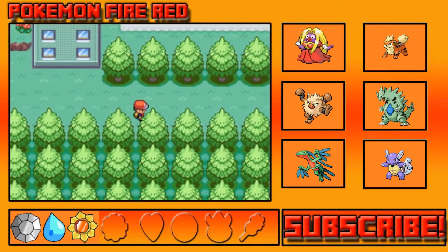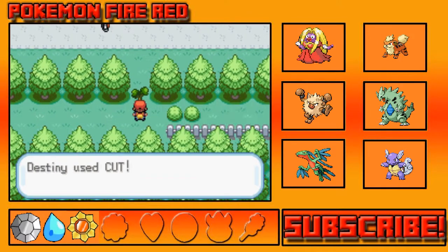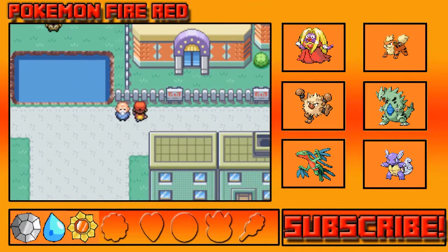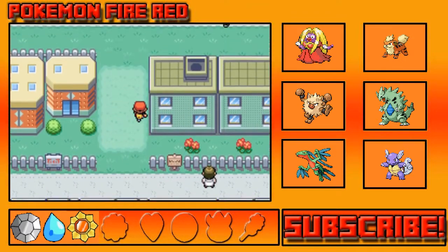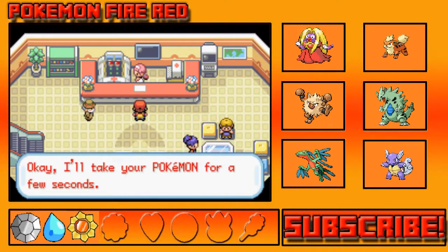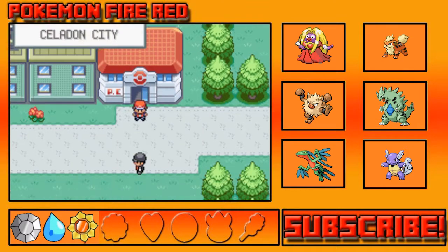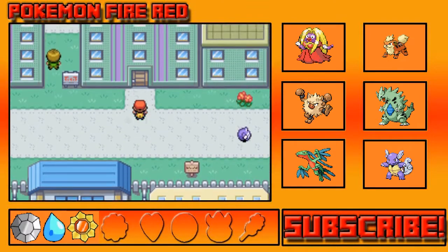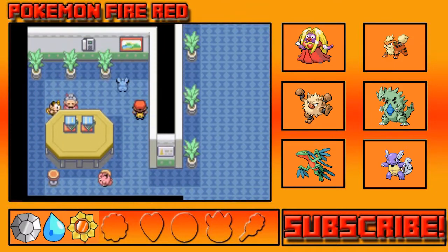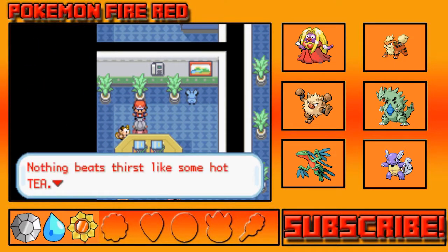Anyway, let's go ahead and heal up at the Pokemon Center. Oh wait, I went the wrong way. Alright, let's get our team back up to full HP. And wait — before we end off, I want to go ahead and get the Tea. Yeah, it's in here. Give me the Tea, Grandma — there we go.